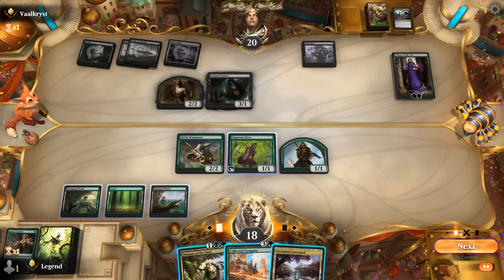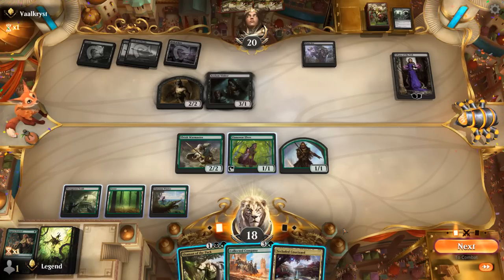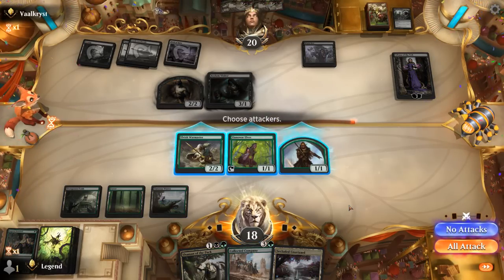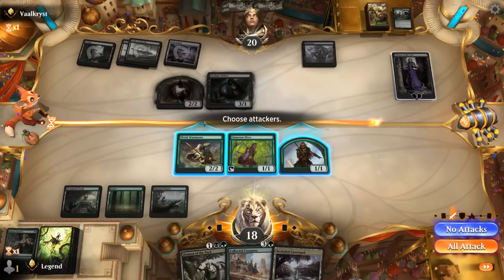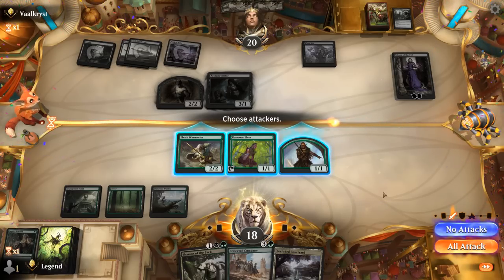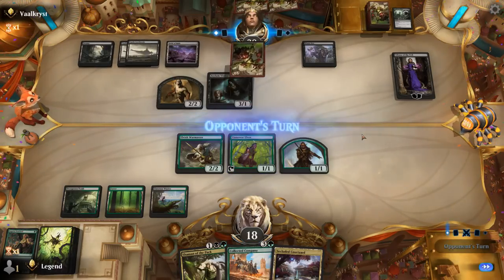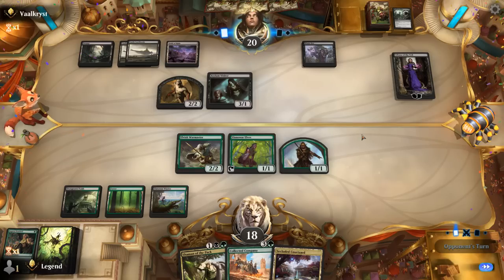Could attempt to take out Liliana — if we hit a good Collected Company with a few lords we can amp up the pressure. It's unlikely I can take out Liliana while preserving my key creatures, so I think I pass. They could remove Warmaster in response to Company to deny an extra token, but we'll see what the opponent's got. Shieldred — that can gain them more life as well. I'll just Company right now before giving them extra mana by discarding a land.